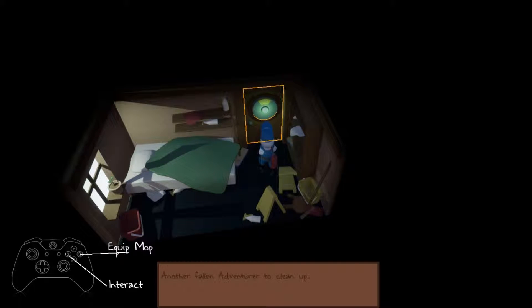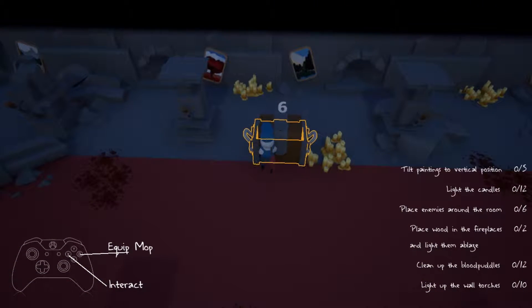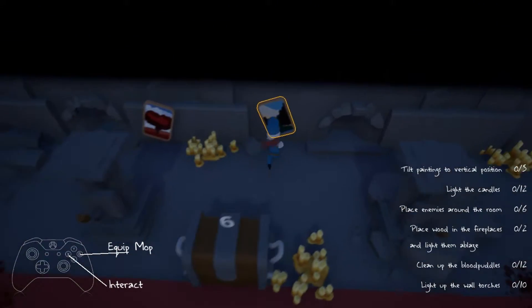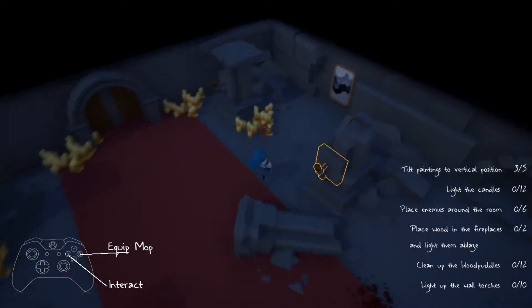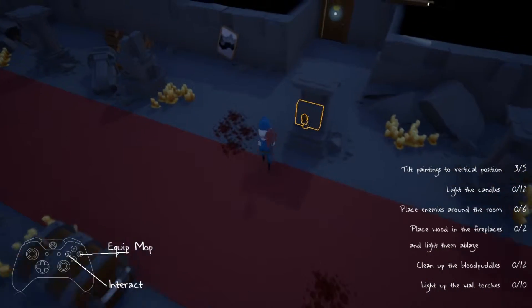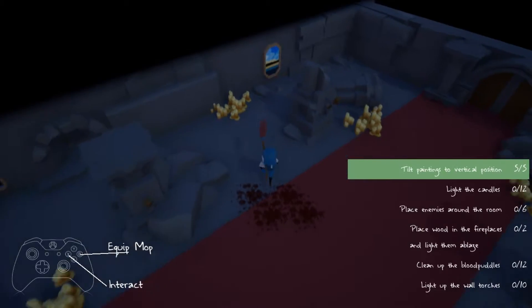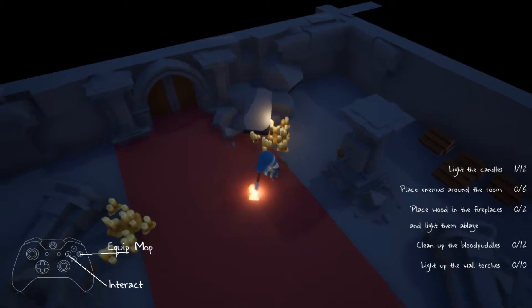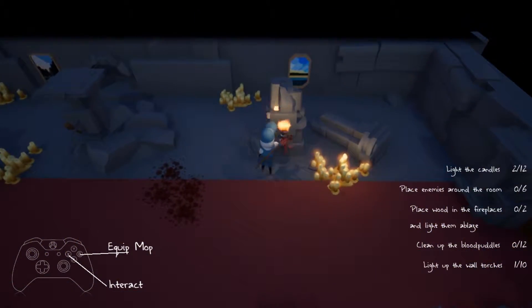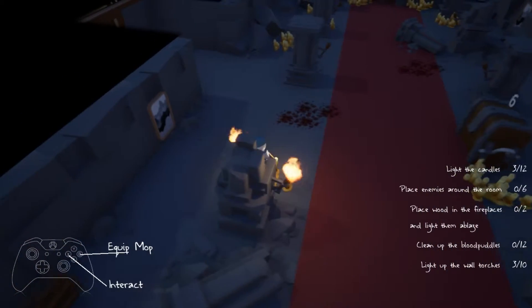Another fallen adventurer to clean up. Two paintings — okay, fix the paintings, just gonna do it the way it says. So first thing: paintings. Okay, there we go. Light the candles. Might as well do these torches while I'm here, so do all the lighting.